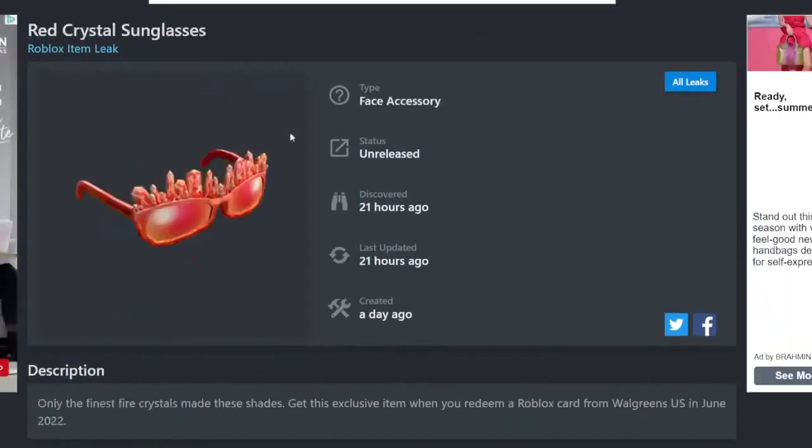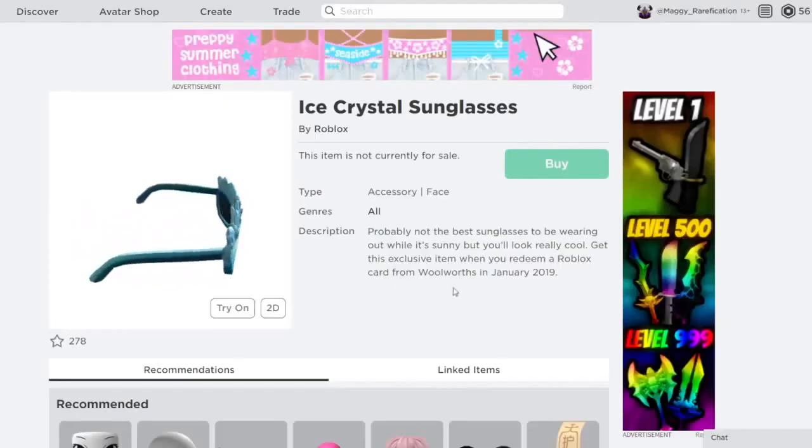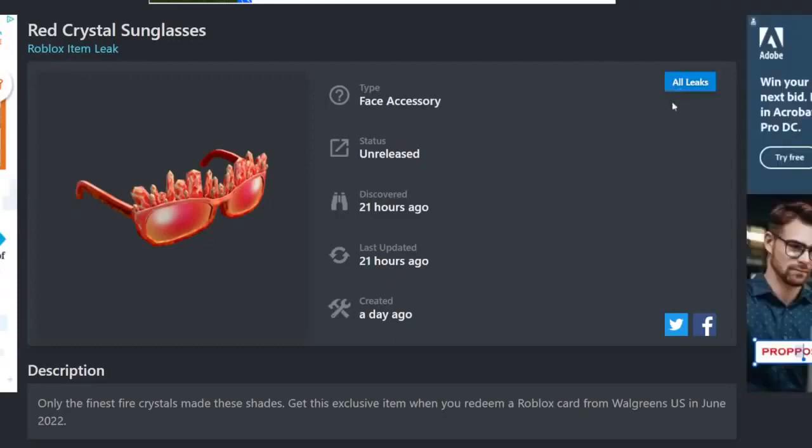Next up are these Red Crystal Sunglasses. These look pretty cool — very interesting style. They are a retexture of the Ice Crystal ones, which came out three years ago. A lot of these retextures are from gift card items — I think all of them except one are retextures of gift card items. So if you weren't able to get some in the past, now you have a new variant. You can get these from Walgreens in the United States.